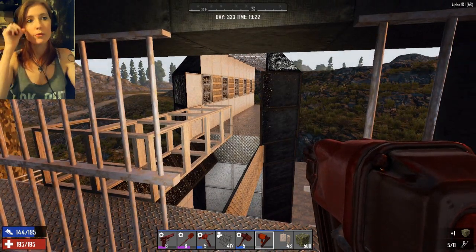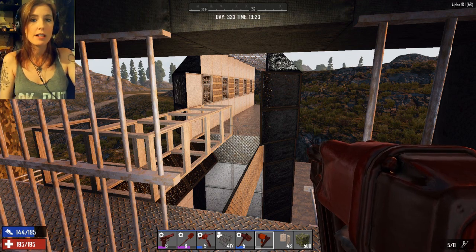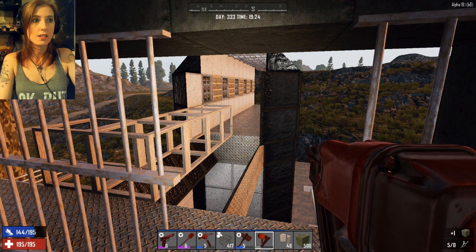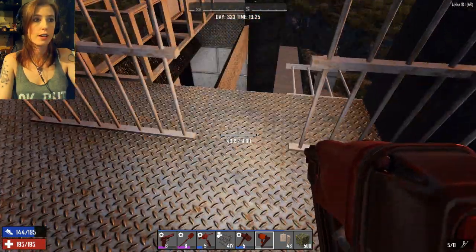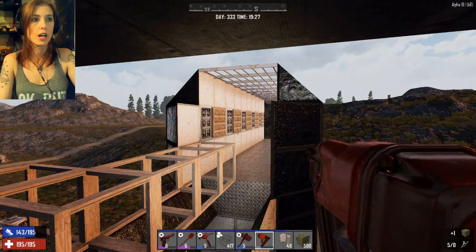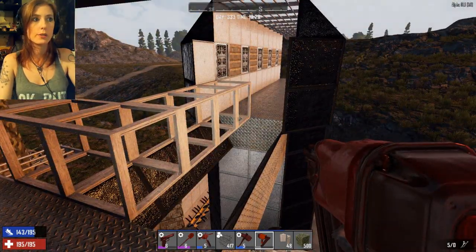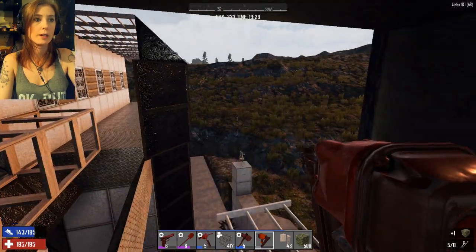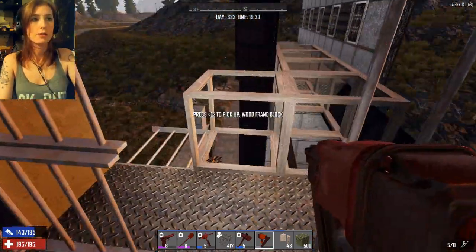There was one glitch when I first realized what a junk turret was. I placed the junk turret above me, and at some point during the battle it phased through the ground and took me with it because I was standing right underneath it. It phased through the ground and went to the bunker below — both of us in the middle of a horde fell through the map and into the bunker below. It was very, very interesting.